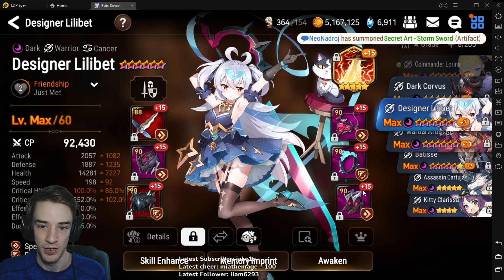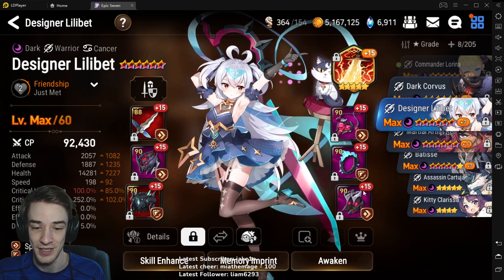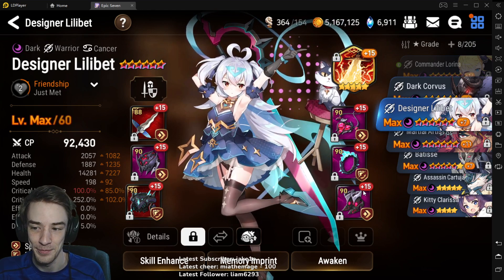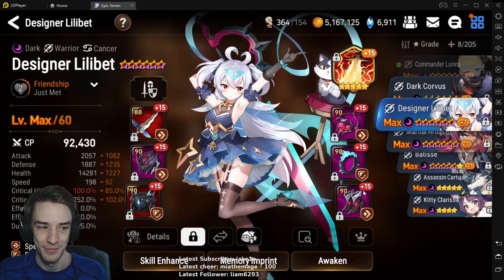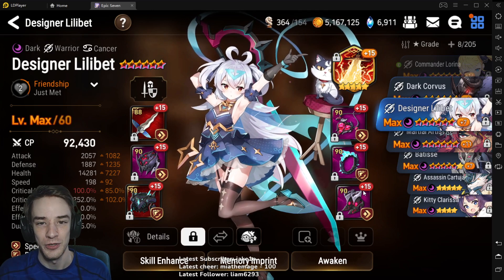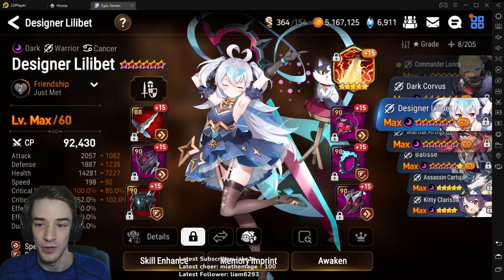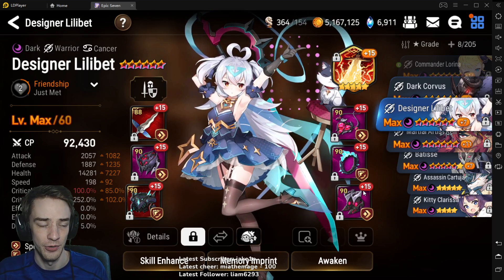If you have her, I would not worry about the Defense Pen set. You can go Crit Set here - as long as the stats are somewhat close to this, it'll work the same. Defense Pen only affects us once, so it's not really worth it. Hopefully this gives you insight into maybe building Destina, or if you have Emma a little bit and aren't sure what to do with her, this will give a little bit of guidance.